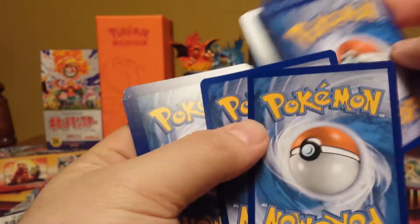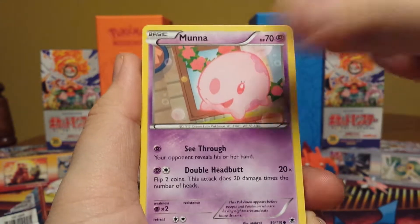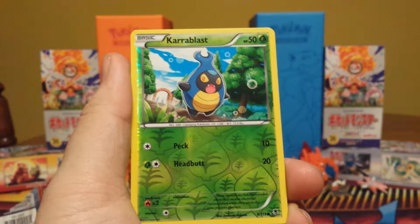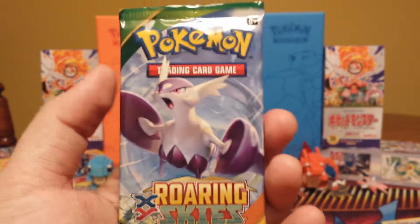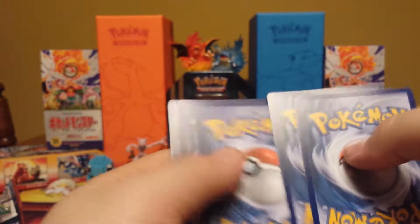Let's go ahead and get into the Sceptile EX tin, we'll open this one first. We'll show the promo here real quick — Sceptile EX. Since it is a tin battle, we'll get straight into these packs. The reason these tins are awesome is because you get two Roaring Skies packs. We'll open Primal Clash first and save those for last.